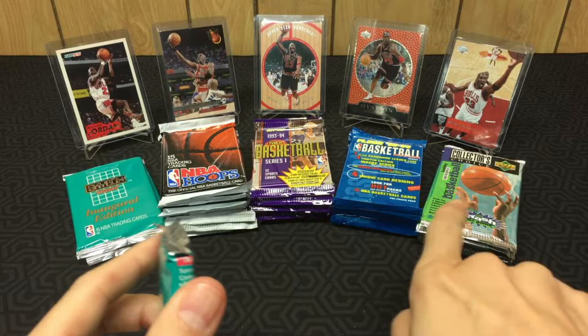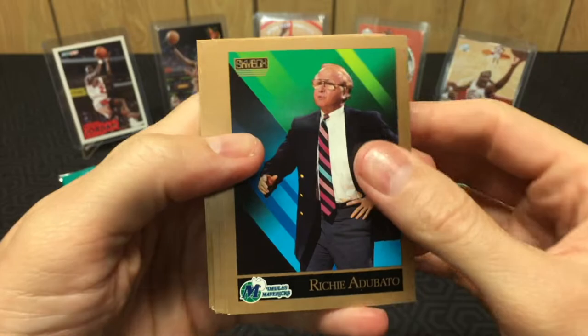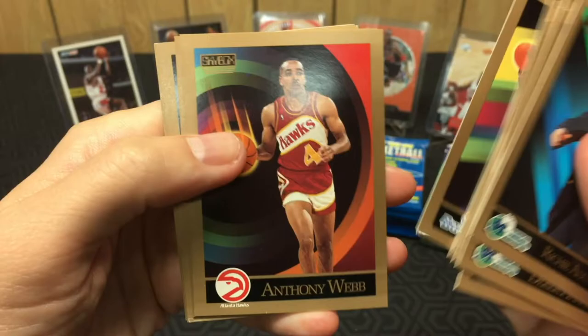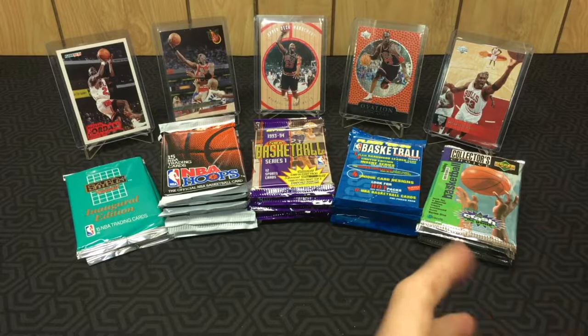We'll definitely have a higher chance of finding Jordan in the other sets because some of those sets he has like seven or eight cards — it's ridiculous — versus only one in Skybox. So when you hit a Jordan Skybox, it's a big deal. Oh boy, that one got crunched. Mark West, Michael Adams, Orlando... I'm getting a serious case of deja vu here. Spud Webb, Hakeem the Dream again, Ed Neely again, and Jerry Sloan again. That was definitely a deja vu pack.